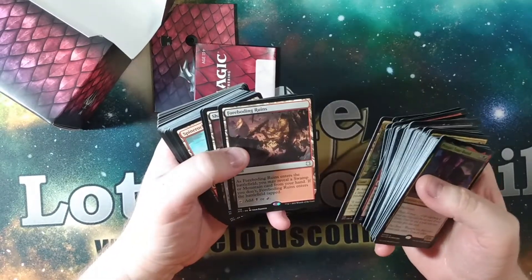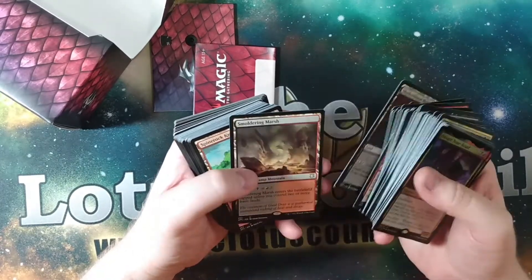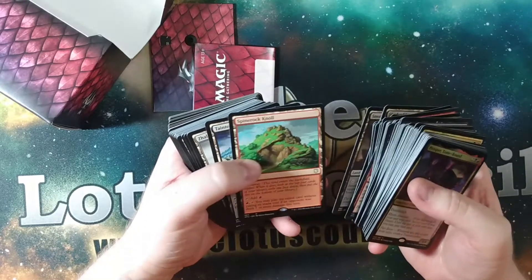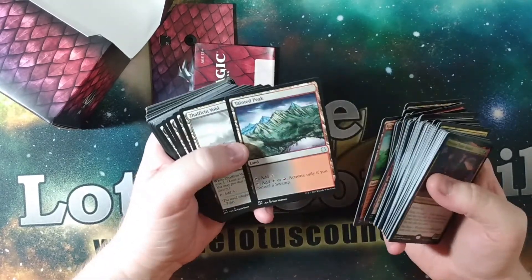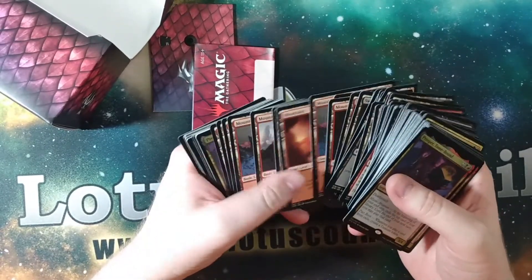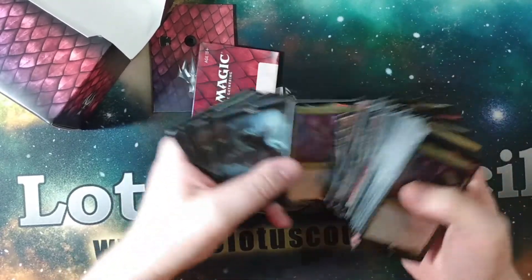So the lands: we got Exotic Orchard. We got the Forbidding Ruin — that's a great reprint. Shadow Blood Ridge. Smoldering Marsh — that is so good. Spine Knock. Tainted Pete — that is great. And then at the back we have the Basics and the thick card.